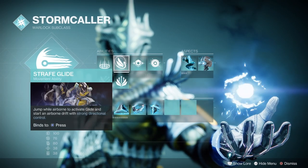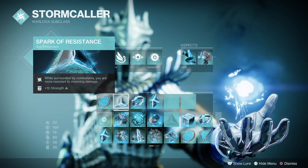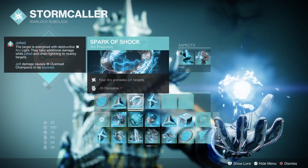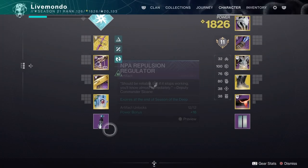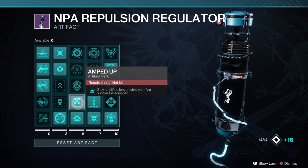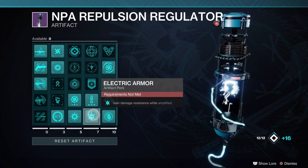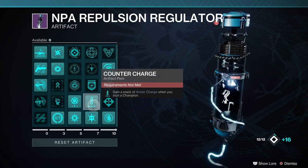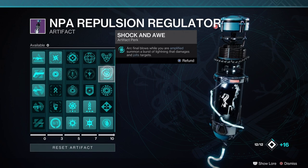The main weapons are the Wish Ender, which is anti-barrier; Tarnished Metal, which is my overload weapon — it's an Arc scout rifle; and the Hothead, I'm using the Adept version, which is a rocket launcher. My exotic armor is the Geomag Stabilizers, which, coupled with my Chaos Reach, will just mean it does more damage and lasts for longer.